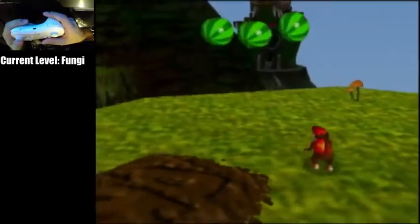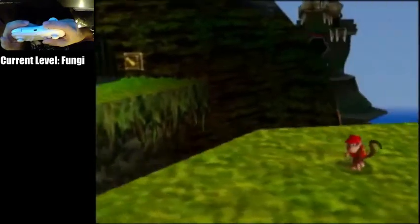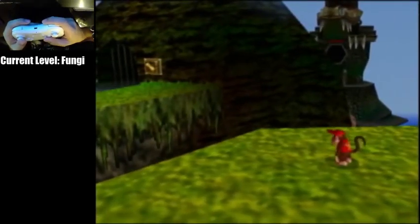We're going to attack Diddy in Fungi Lobby and leave. This jump is really easy on Nintendo 64. You want to turn your camera to where Kremlin Isle is visible, and it generates a lot of lag so you can make it across really easily.